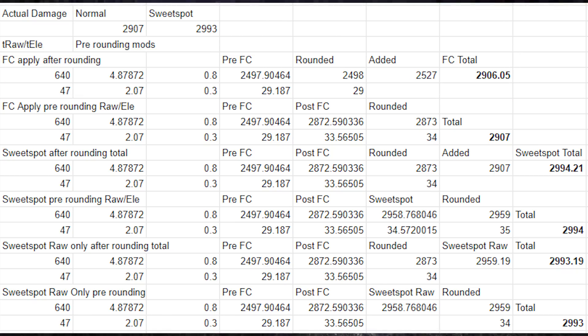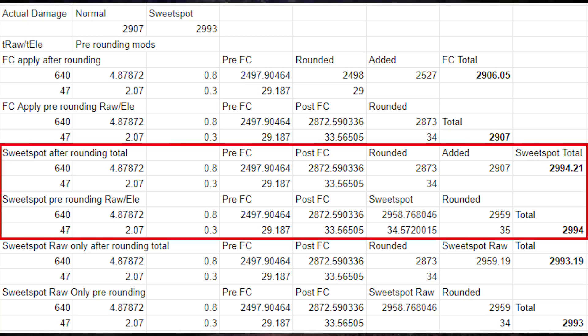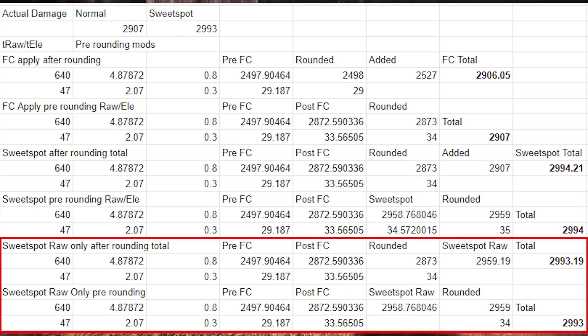It's also important to note that raw damage is the only thing sweet spots apply to. The damage on this hit is 2,907 on the training pole if we don't sweet spot. Most weapons, with a few exceptions, have a sweet spot on the model — if you hit the hitbox with that part of your weapon you get an extra 3% damage, but this only applies to raw damage. If we apply this 3% to elemental damage as well, we always end up with 1 more damage than we actually hit with a sweet spot, consistent with other testing.